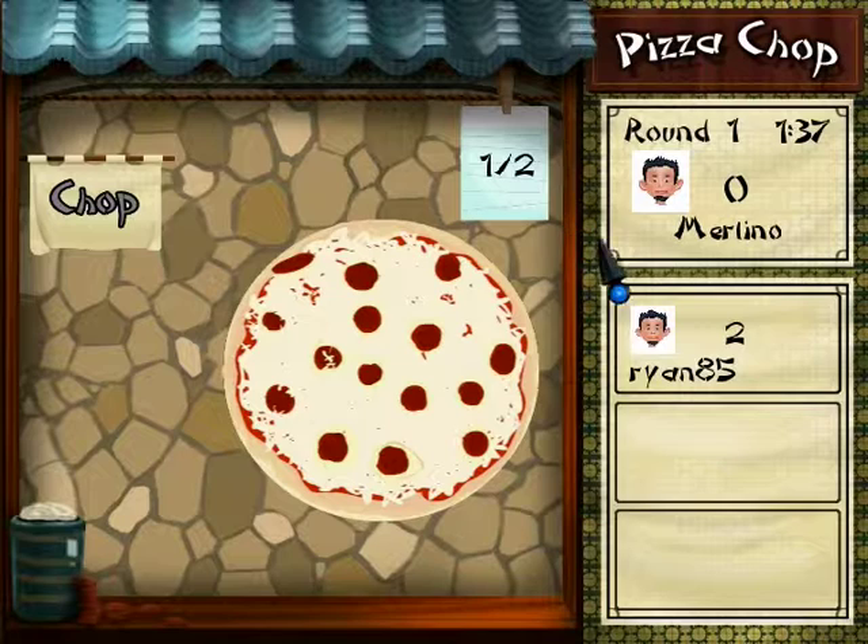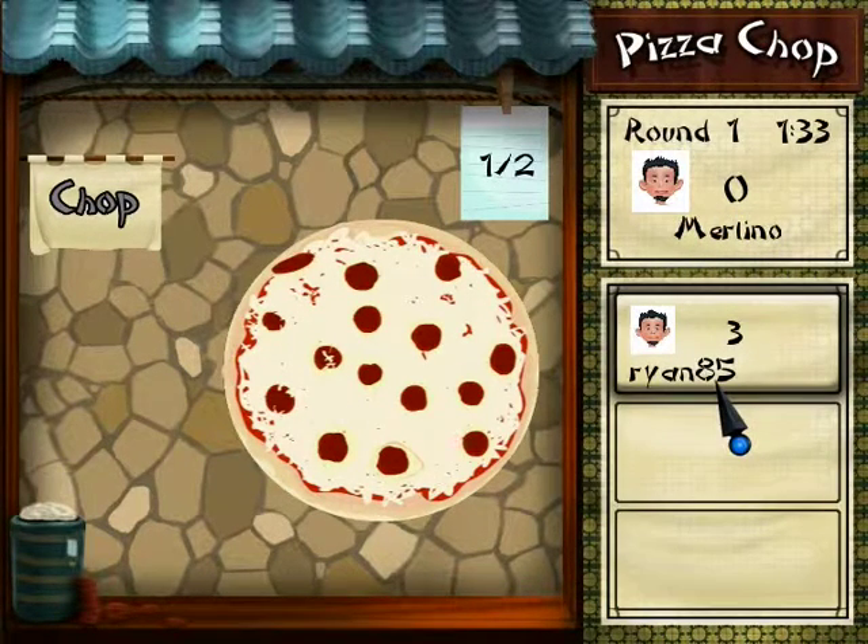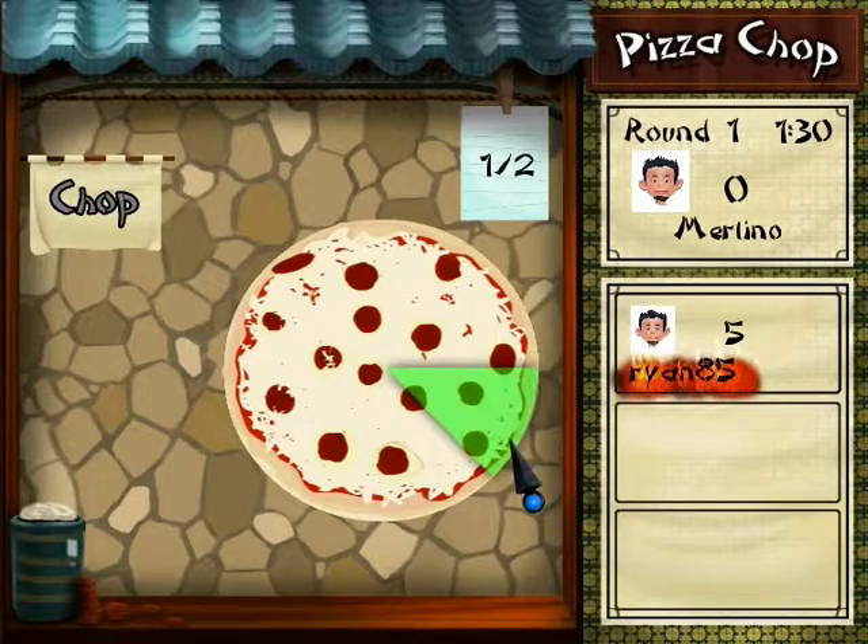Now let's take a look at how the gameplay works. The goal in Pizza Chop is to chop as many pizzas as you can by slicing the correct amount of pizza slices demanded on the order slip.